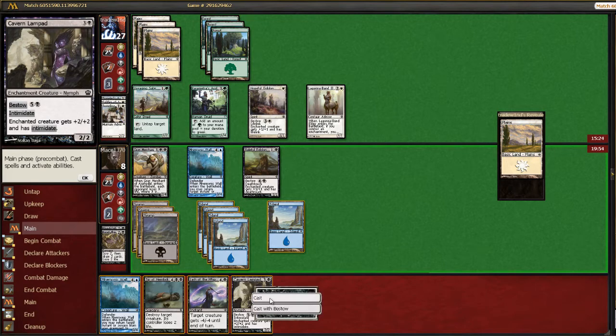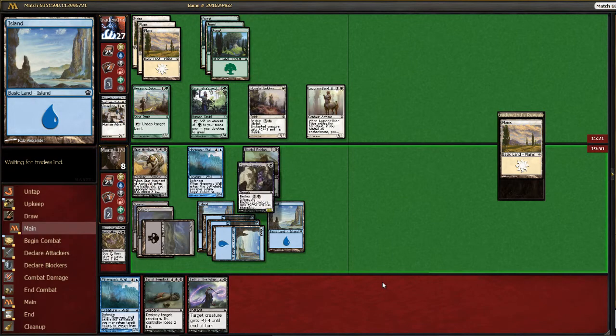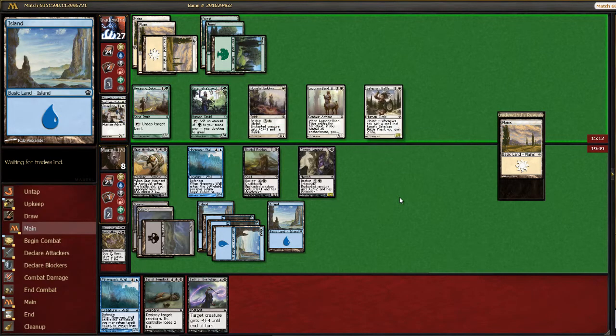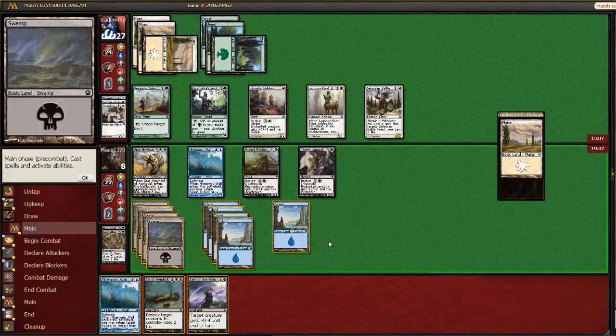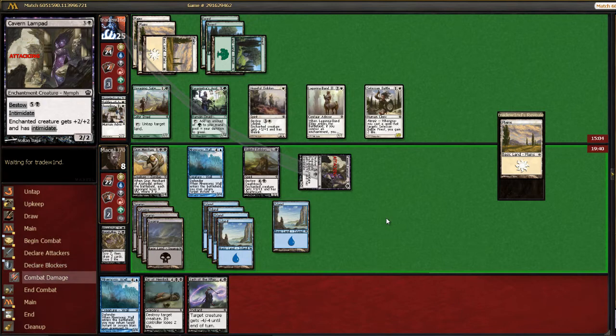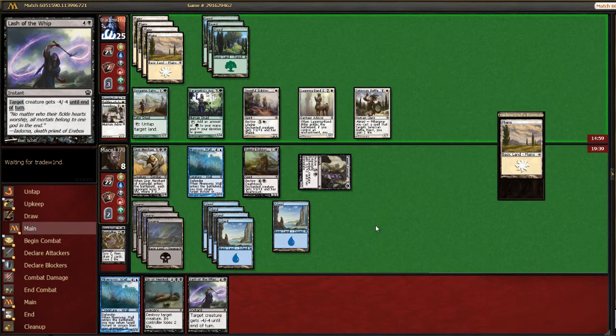He's at 27; I'm not killing him anytime soon. We need one of our finishers just so he doesn't pull something out. I could Mnemonic Wall to get Read the Bones, but I don't really want to lose any more life. I'm just going to start pinging him down. I'm saving the wall because there are a couple creatures I'm pretty sure I need Sip of Hemlock to deal with — though Eidolon also works.